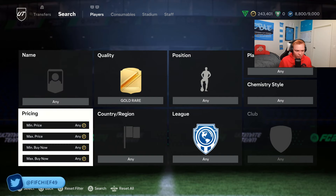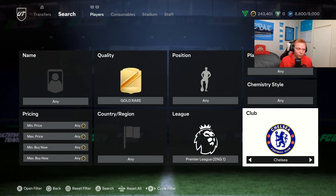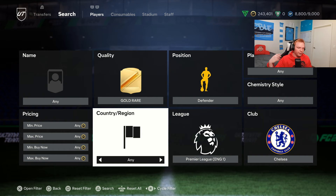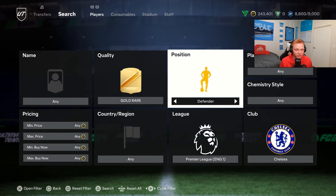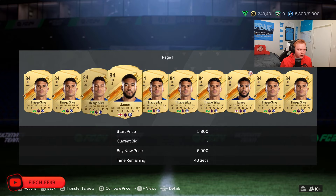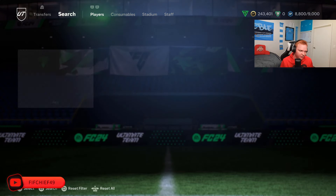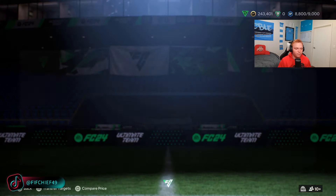We're going to go through some bidding filters that are going to make you guys a ton of coins, prioritizing filters that loop in 84, 85, 86 rated cards to bid on. The first one is gold rare Chelsea defenders. In this filter we have Reece James and Thiago Silva, both as 84 rated cards. Right now they're probably both about 2000 coins, but I guarantee you'll win cards on bid for 1200–1300 — literally minimum price — when there's all this supply on the market.